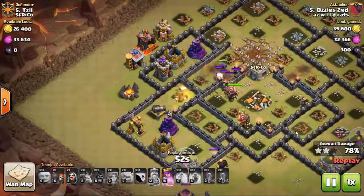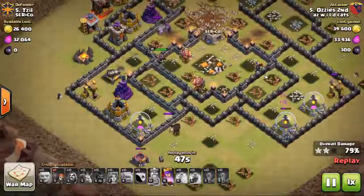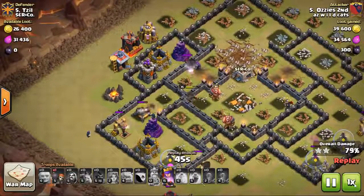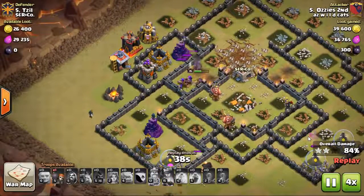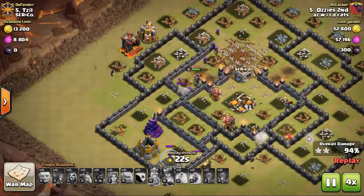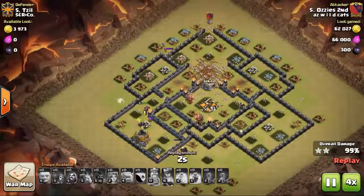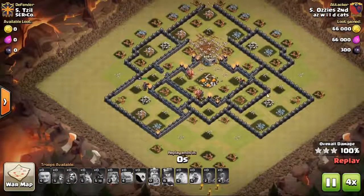That hog is going to work out for his queen. The hogs don't make it fully around, but with that golem alive he has some minions cleaning up and some wizards cleaning up in different areas - he just barely pulls this off. It was fun to watch. His minions just got busted by a couple traps but his queen makes it through and the base is cleared. Level two valks, how beautiful.